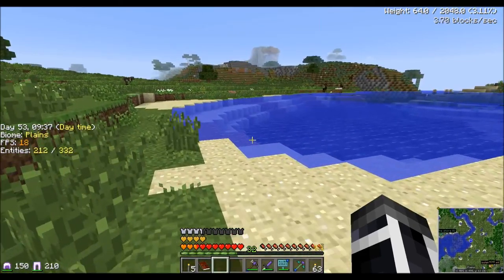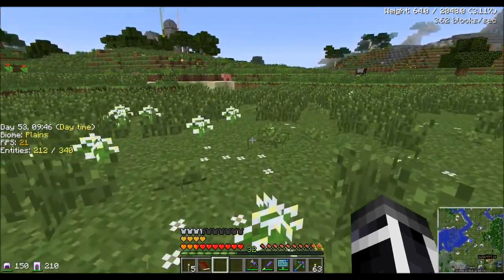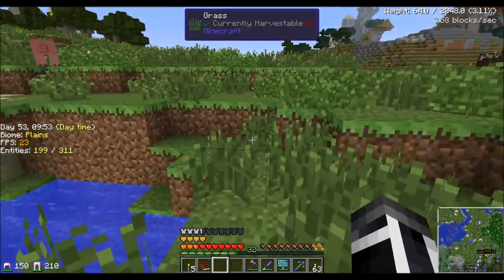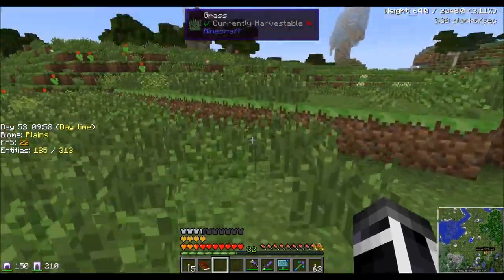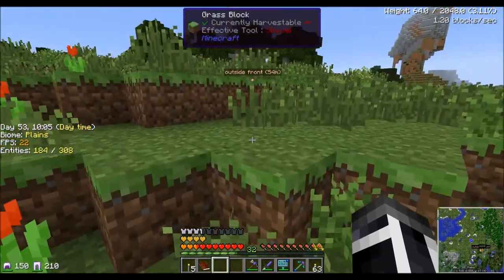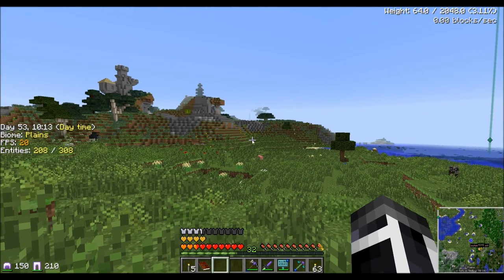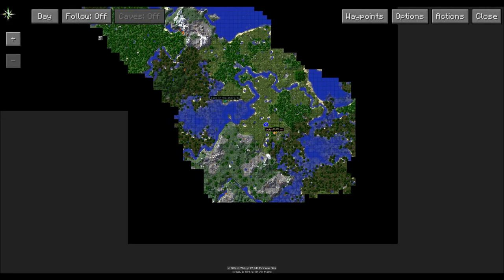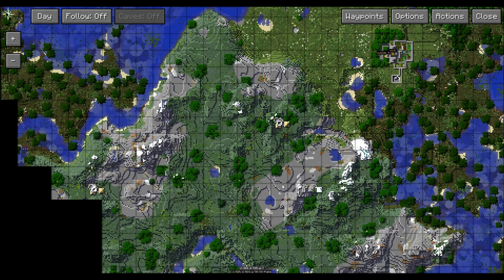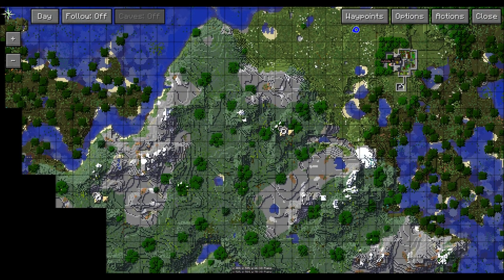There are actually a couple horses over here I'm interested in grabbing, but I can't remember how to tame them. I know I need a rope, so I'm going to have to get that. If I get rope I think I can grab them and bring them in, but I need a place for them — so that's another project. I'm wondering if I can make it over to that one spot for the night.